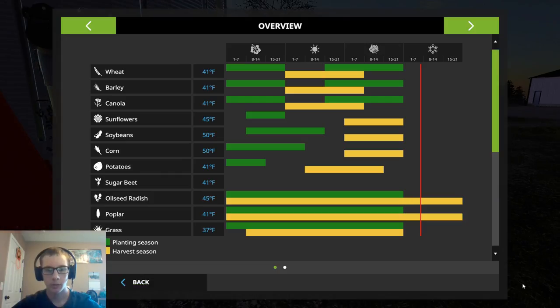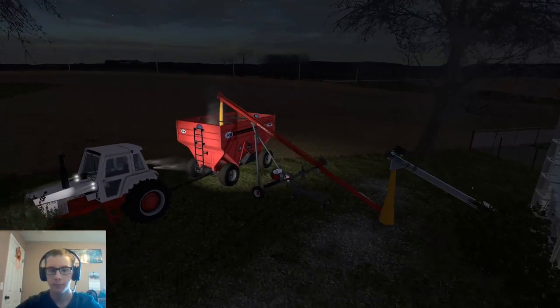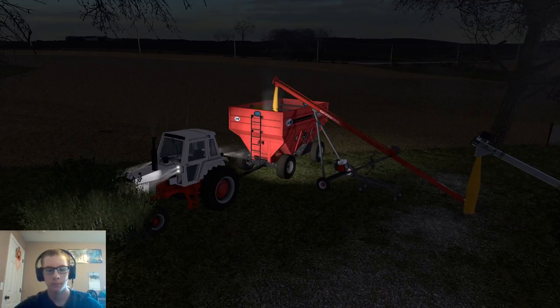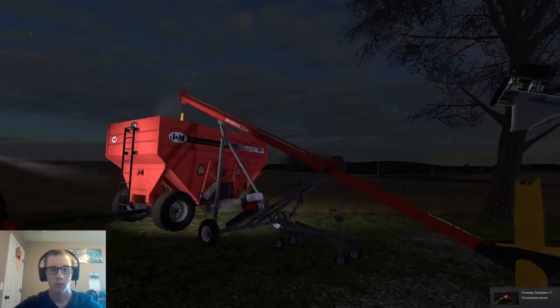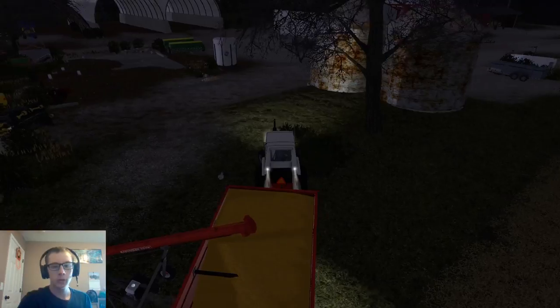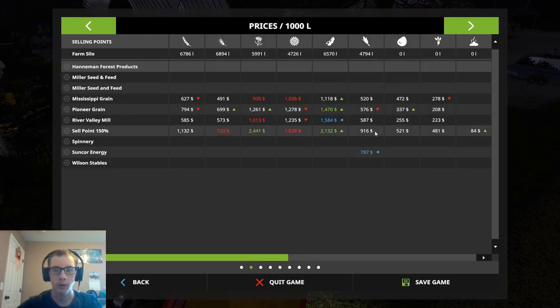We are going to go ahead and get loaded up here. I forgot to turn on the hopper. Alright, so there is our first load. We're just going to be taking this over to the dairy farm where we have the placeable sell point.